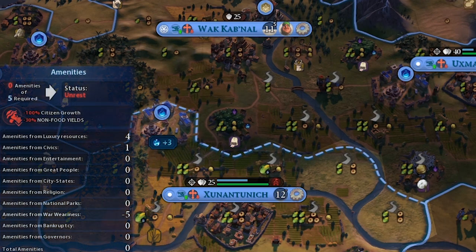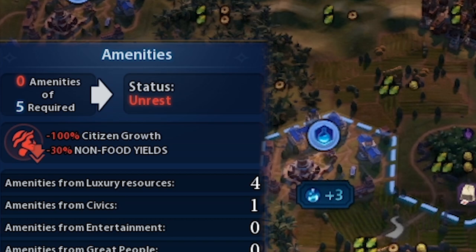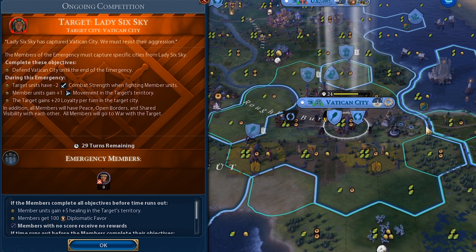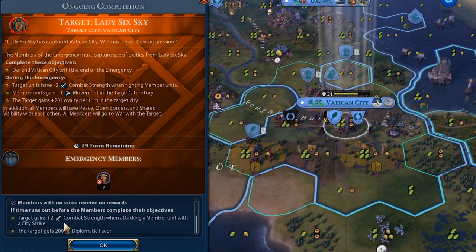After making peace with Mapuche, he's back with a conquest target — Vatican City — with an ongoing competition. During those 29 turns he gets negative 2 combat strength when fighting us and plus 1 movement in our territory. If he succeeds taking the Vatican, he'll heal for 5 in my territory for the rest of the game and get 100 diplomatic favor. However, if he fails, our city strikes gain 2 combat strength when fighting him and we gain 200 diplomatic favor.